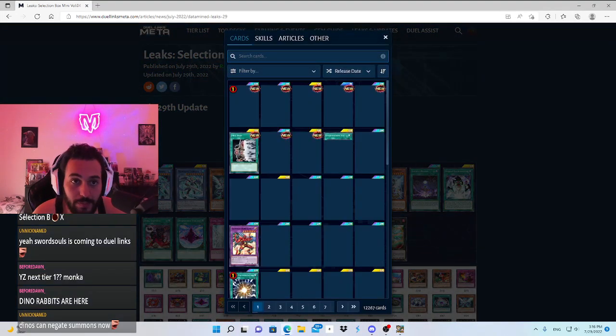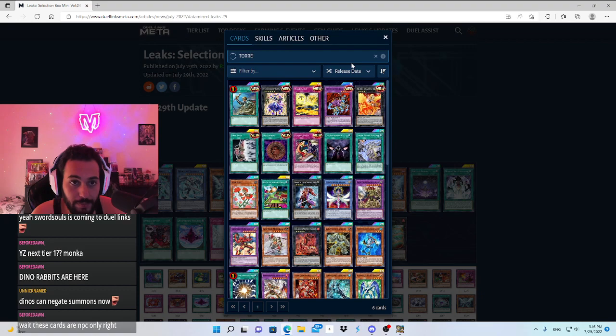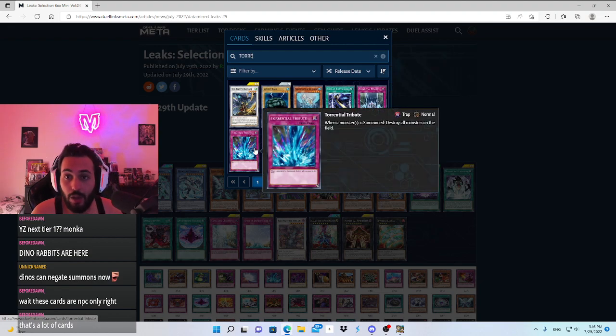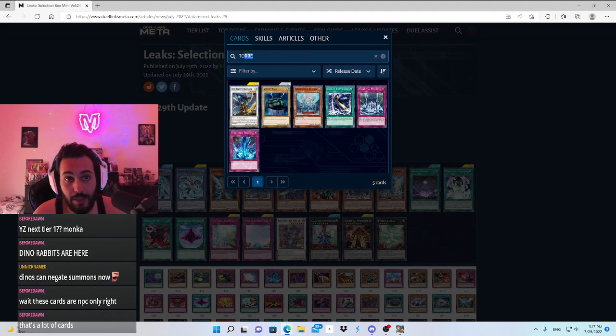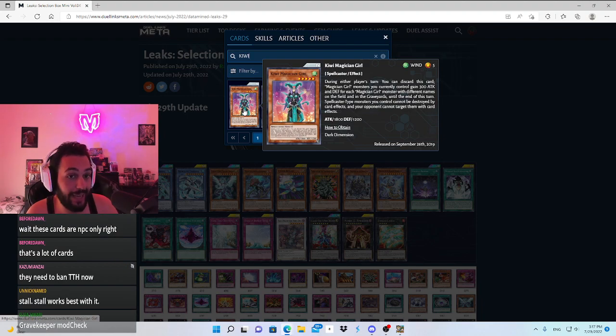Torrential Tribute says: when a monster is summoned, destroy all monsters on the field. This is a board wipe — this is Raigeki as a trap. And what works well with this? Kiwi Magician Girl. If Kiwi is on the field, all your magicians or spellcasters are not going to be destroyed by card effects, so they are protected from Torrential. Also the opponent cannot target them for card effects.